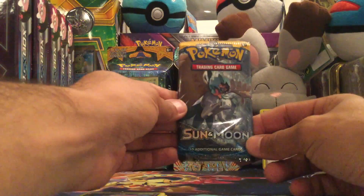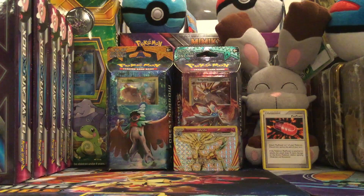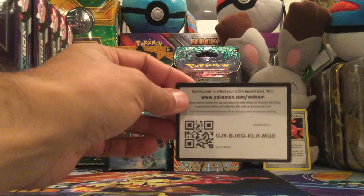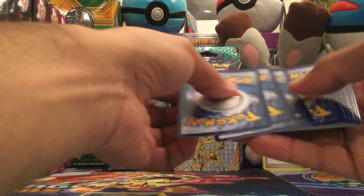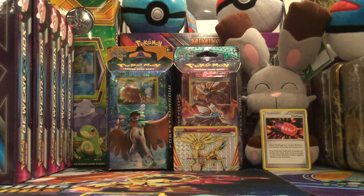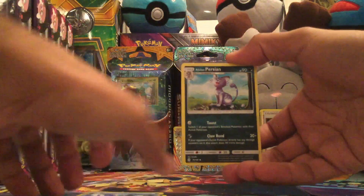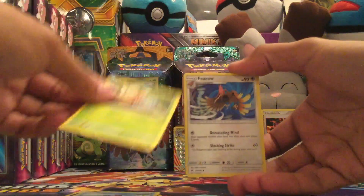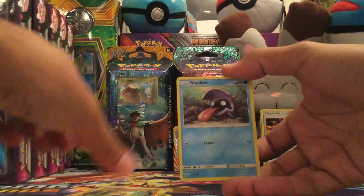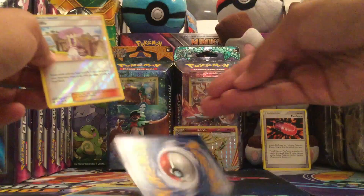The last pack here is Decidueye — that's a Sun and Moon pack. There is the code card — good luck, hopefully you get some really good pulls. We have a Fairy Energy, a Brionne, a Alolan Persian, a Switch, a Popplio, Grubbin, Fomantis, Makuhita, Sheldon. Lillie is the reverse, and the rare in the pack is a Primarina, non-holo rare.